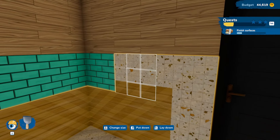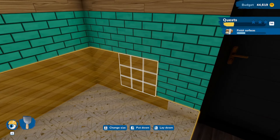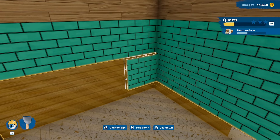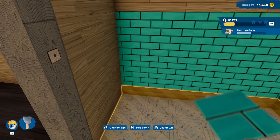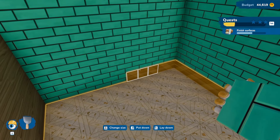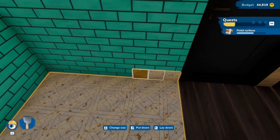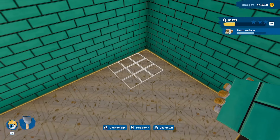As I always joke — if the customer doesn't like the color, there's not much they can do about it because they hired me. If they're not happy, it's kind of like those home renovation shows where people say 'can we have our old house back?' — sorry, you're stuck with what you got. Enjoy your new house.